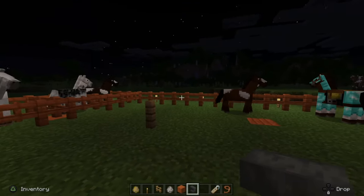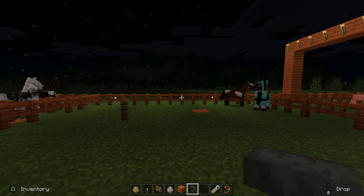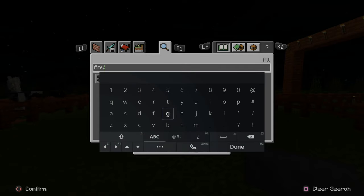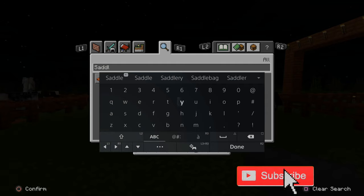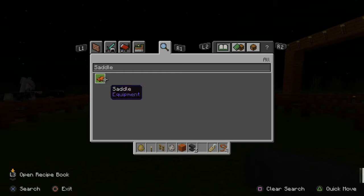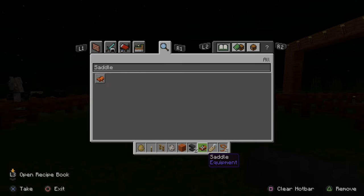This is going to be a quick and simple tutorial for you guys to follow. I'm just in creative mode right now, and I'm going to go ahead and open up my inventory, and then I'm going to search for saddle. So here is my saddle. Let's go ahead and put this in my inventory, and it's now on my hotbar.